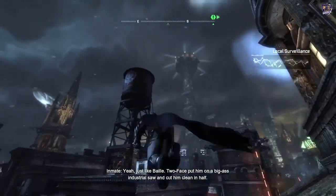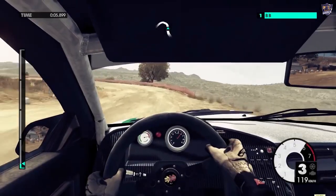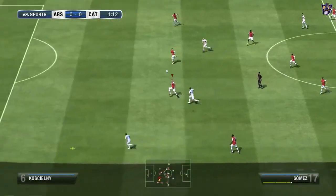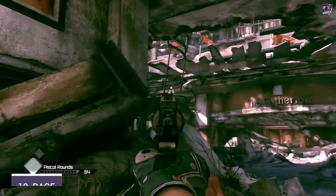Hello gamers! In this video I will show you some of the most popular games that work on Intel HD Graphics 2500 with at least 30 frames per second. You may need to reduce game graphical settings to lower or medium. So without wasting your time, let's get started. Number 10: Rage.